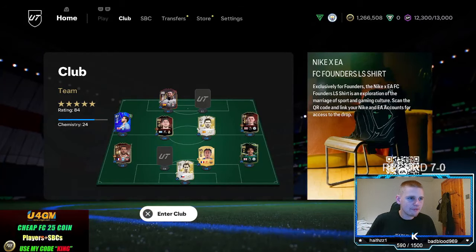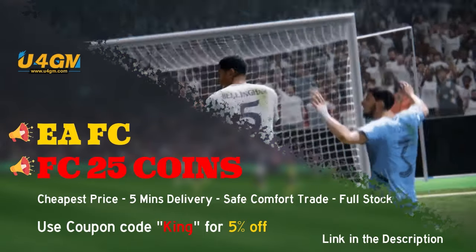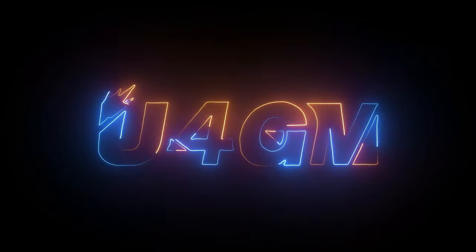In today's video, I'm going to show you three new snapping filters to use right now — starting with a lower budget, then a medium budget, then finishing with a higher budget method. But before we do that, if you're wanting the cheapest and most reliable FC25 coins on the market, head over to U4GM, first link in my description. Use my code KING at checkout for 5% off. They also have over 8,000 positive reviews on Trustpilot.